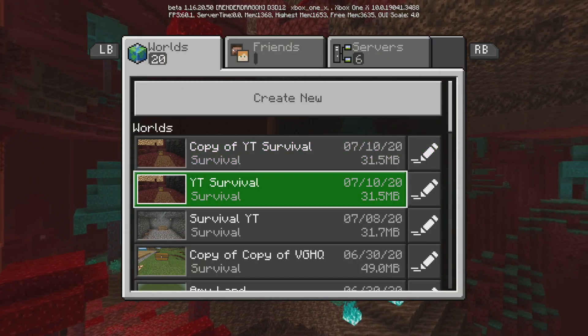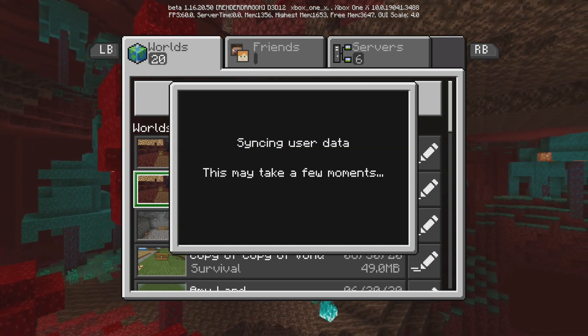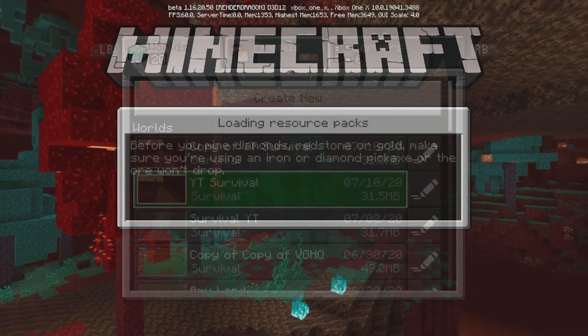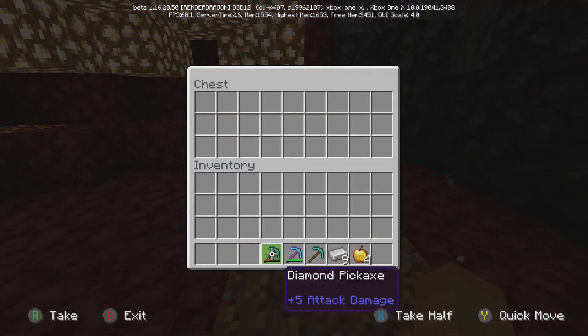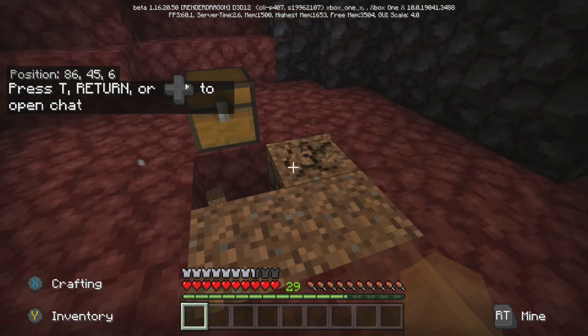Once you've got your copy, load back into your first world — or you can load into the copy, it's up to you. Once you're in, open your chest, place the items you want to duplicate in there, then start breaking all four of the dirt blocks.